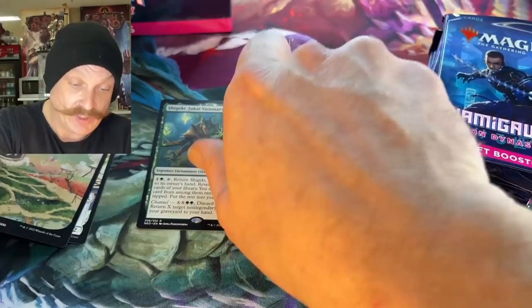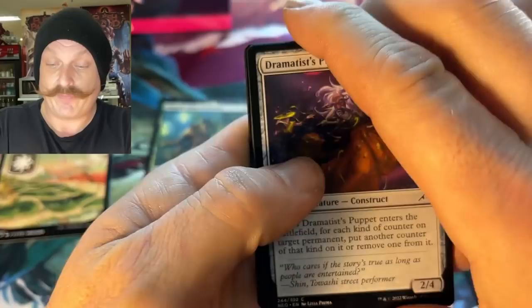Oh, nice — that is nice, those are beautiful, man. Foil? Yeah, it's going to be awesome. And we got ourselves a samurai token in the back there. That planeswalker looks awesome, man. Greg's favorite color is white — Greg is a white player. First planeswalker. Very cool.